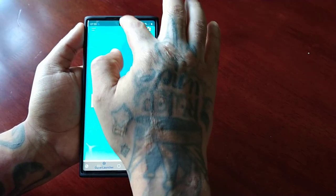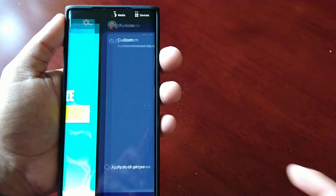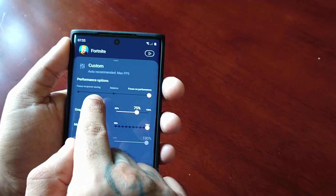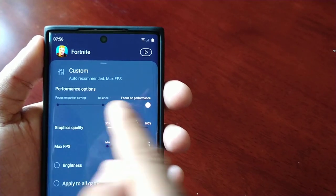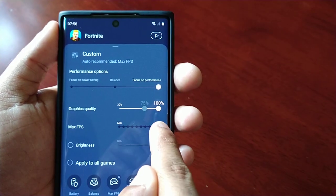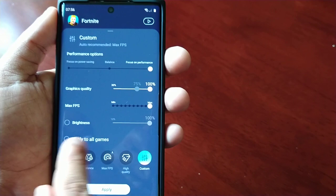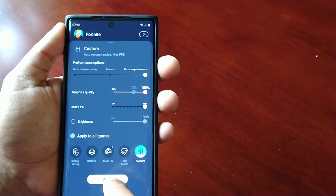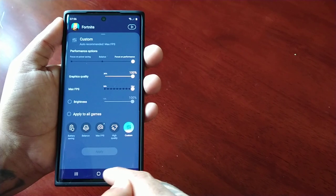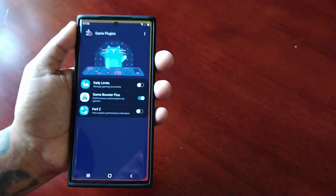So I'm going to start the game, then pull down the notifications and select settings. As you can see, it brings up the custom menu. You can choose focus on performance, balance, or focus on power saving. Graphics quality you can turn right up to 100%, Max FPS you can turn up to max, and also the brightness. You can apply these custom settings to all your games — just hit apply and OK, and the settings will be applied to all your games.